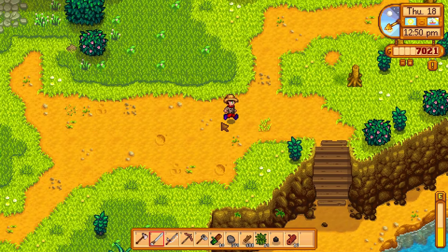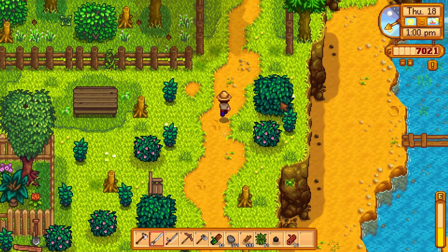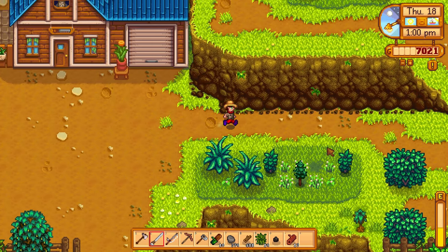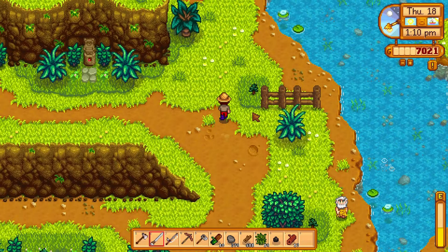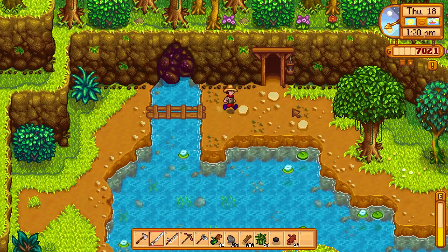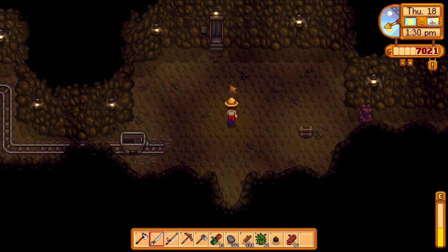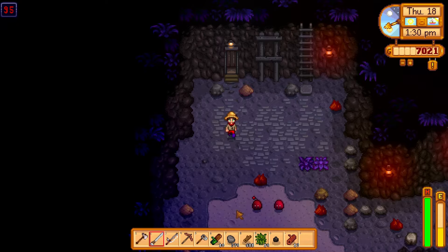Let's go up to the mine and do floor 95 again - let's hoe up that ground and see if we can find the dwarf scroll. Maybe there's some big stones to mine out as well. Got two grapes there by Linus's tent. The adventurer's guild opens at two o'clock - maybe we'll hit that up on our way out.